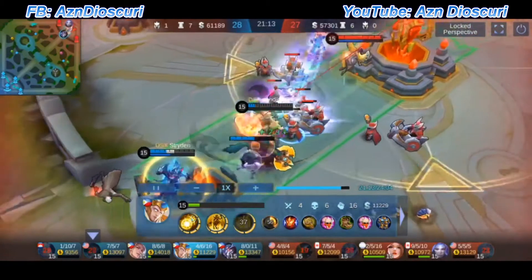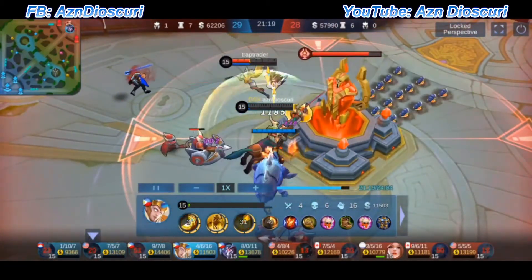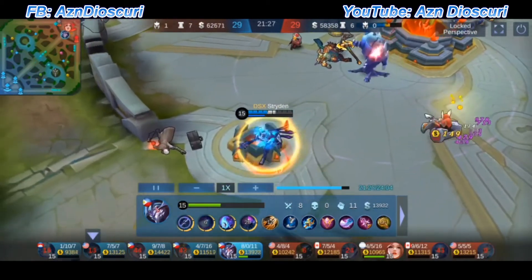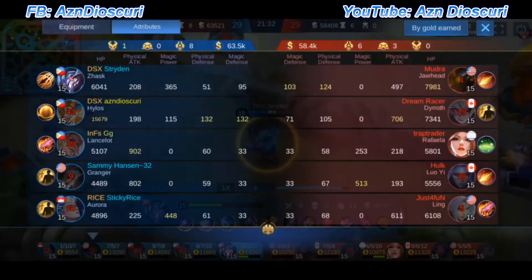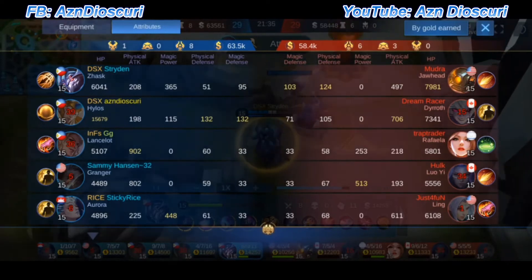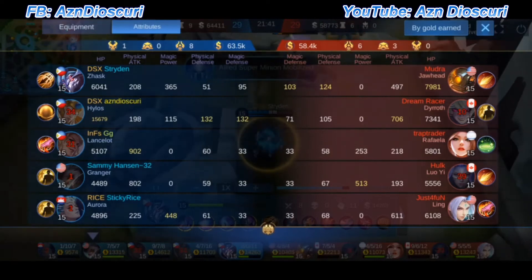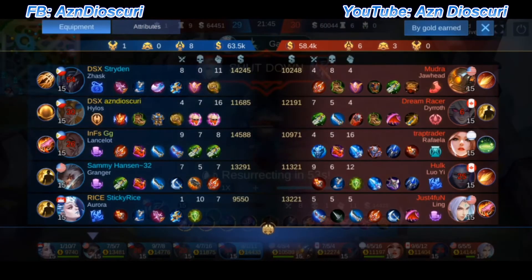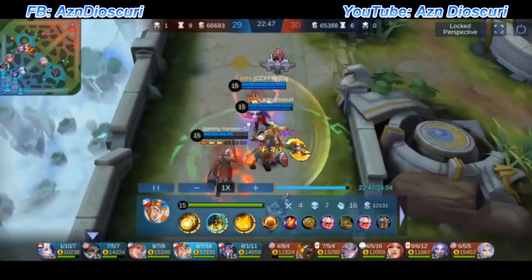I went straight to the third of their base. Even though I died, I knew Striden would push toward the base. Some people already ran away but that's okay — Striden will get the base eventually with his high damage. My HP is already at 15k. I was hoping to hit 16k — maybe it didn't happen this game.